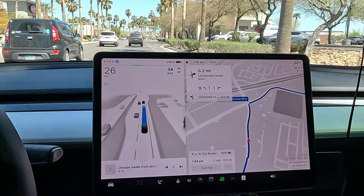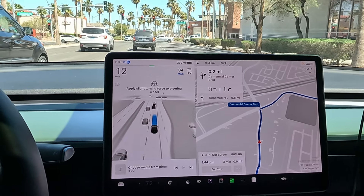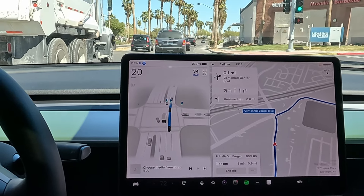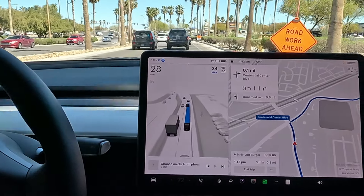We're out of the school zone, just cruising. Again, braking a little early — just before I said it, which was a little too early. It must be something pre-programmed, like a certain distance from the light. About a mile to our destination.